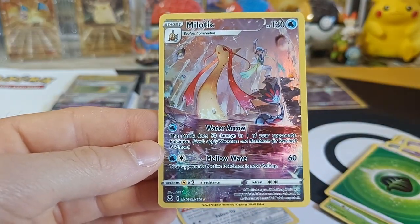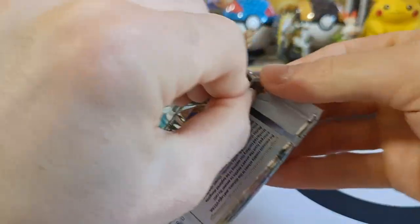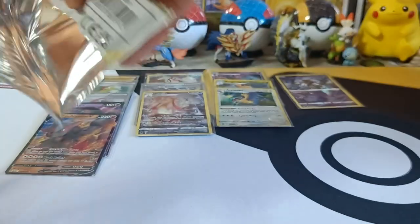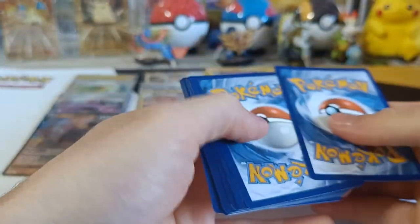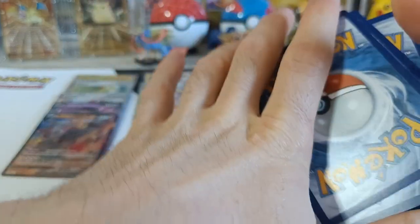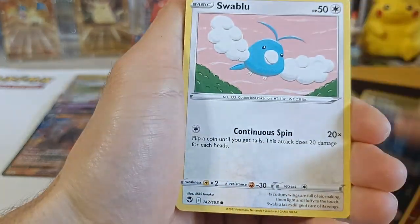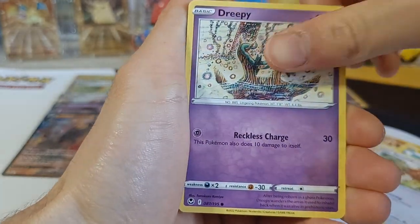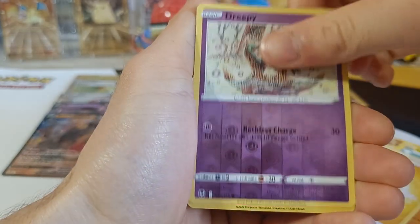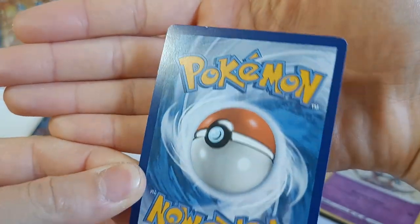Let's continue with the right side of our box — part two! Pack one, let's go! First pack of Magic — let's find out. There's lots of whitening on that one, unfortunately. We got Arraquinid, Stunjourner, Golbat, Swablu, Rotom, Beniri, Dripi, Phampi, Energy, Reverse 3P, and Holographic Trachyon! Can't believe these cards are in such bad shape!